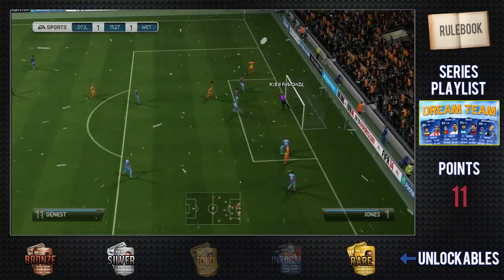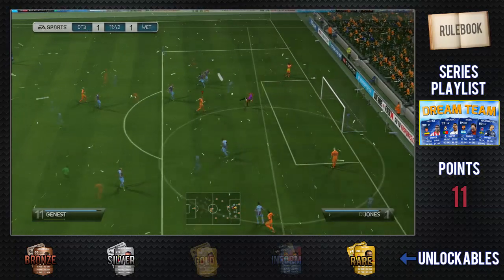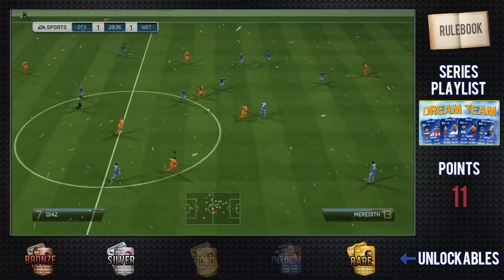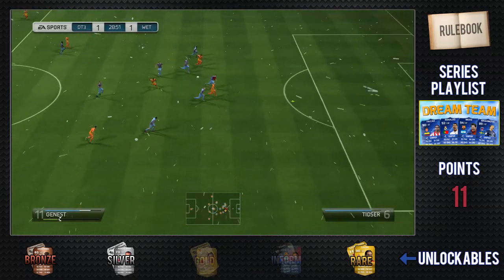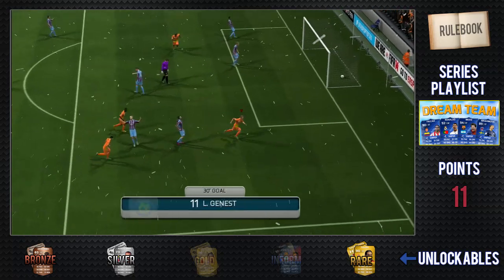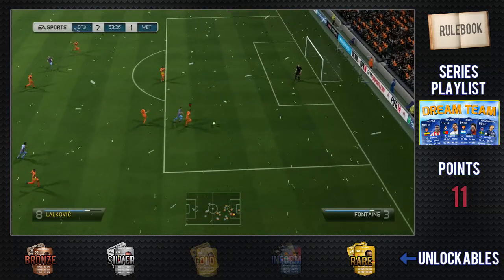Here we hit the crossbar twice — just to show you guys that opportunity. He hit the crossbar on his first shot and then got the rebound, so it's pretty frustrating that I hit the crossbar twice. Here I put through Janest with a lovely over-the-top ball, great control, and he puts it to the back of the net.